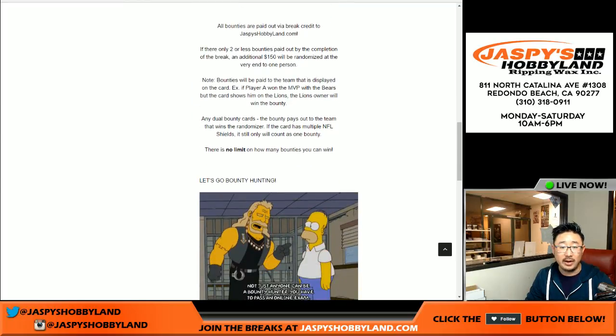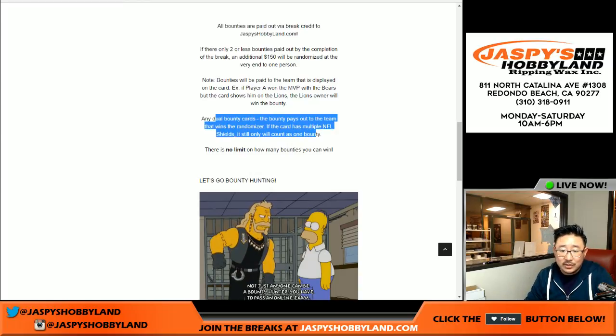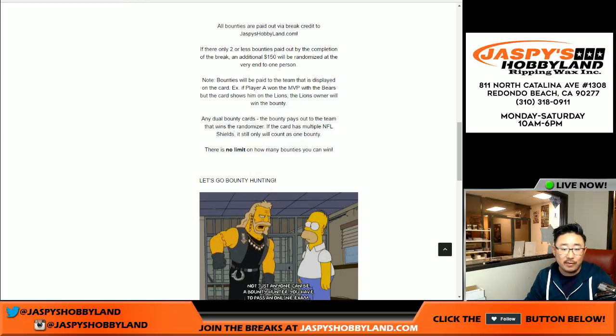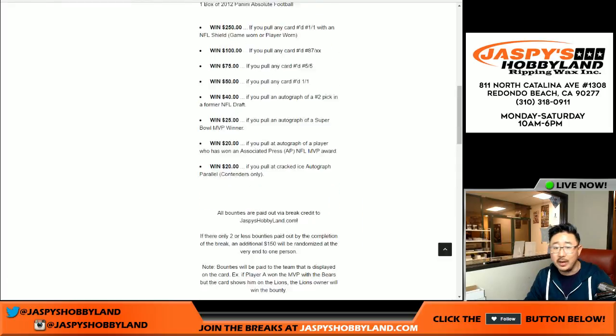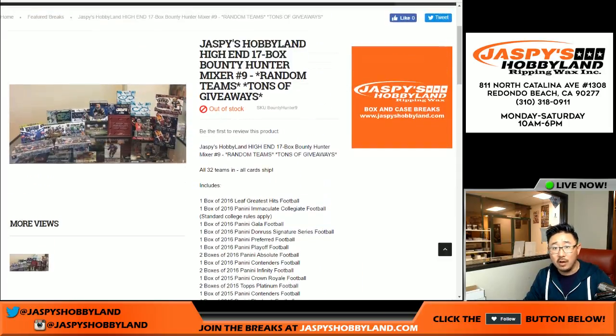$20 if you pull an autograph of a player who's won the Associated Press NFL MVP award, and $20 if you pull a cracked ice autograph out of the two boxes of Contenders we have in there — 10 autos total in there, at least. If two or fewer bounties are paid out by the completion of a break, an additional $150 will be randomized to one person at the end. Bounties will be paid out to the team displayed on the card. No limit on how many bounties you can win — you can win a bunch of money. You can put us in the hole, hundreds of dollars.